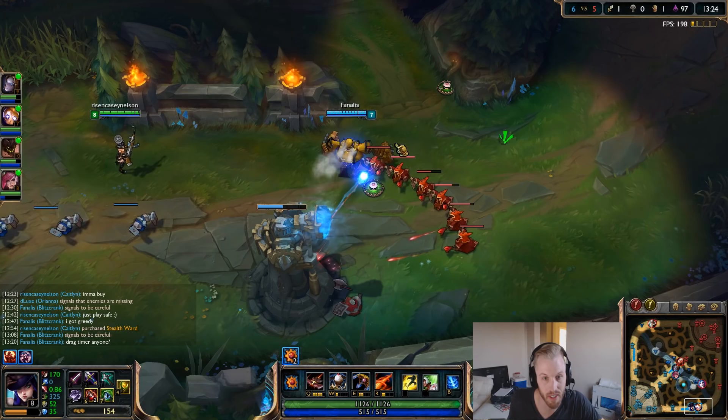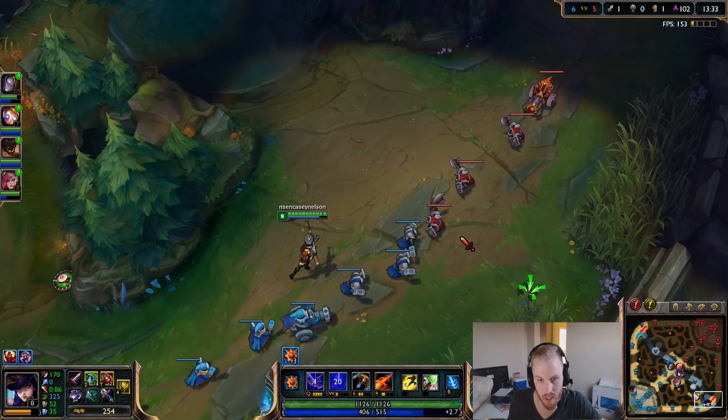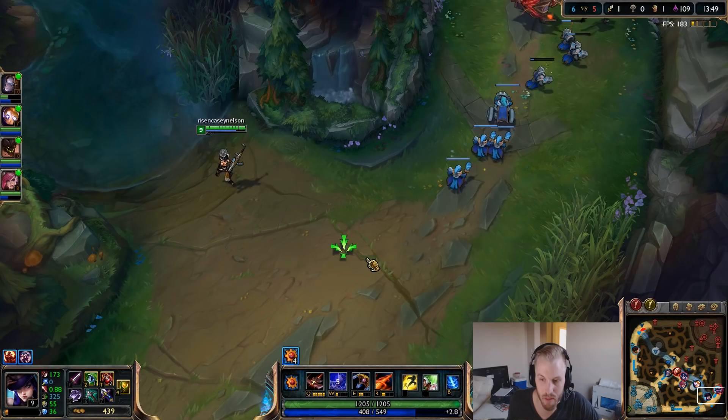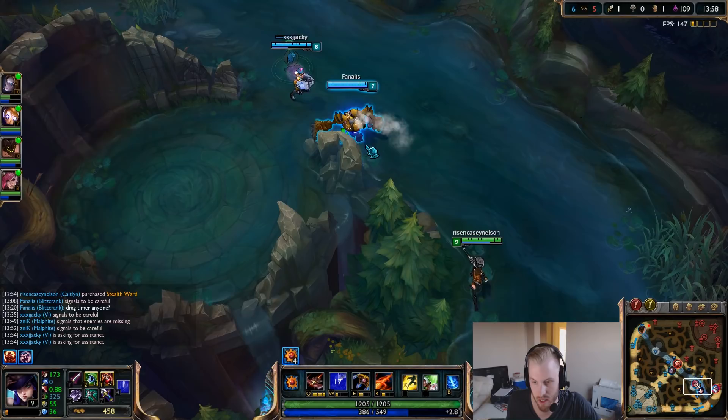Putting our wards down here — it's really easy to forget about warding. By putting pressure on the lane, you force them to either bring Sejuani bottom, which frees your other lanes up a bit. Make sure you have your three traps down at all times.